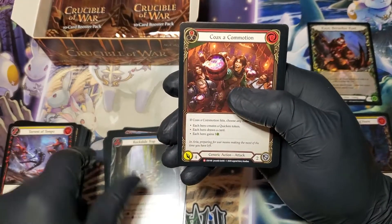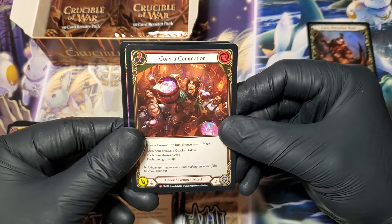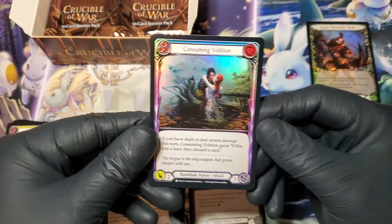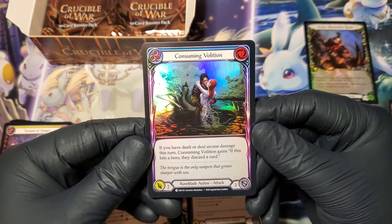Rock Slide Trap — Majestic! Coax of Commission, Coax of Commission. That's a good Majestic actually. And that is a gorgeous foil common, holy crap — Consuming Elation.